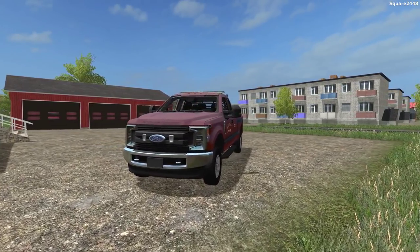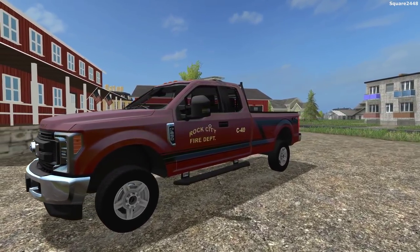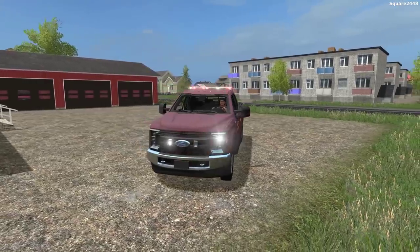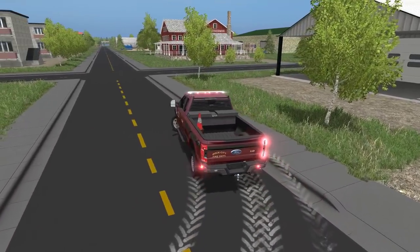We're going to say a small camper is on fire at the local campgrounds. We'll be hopping in our brand new 2017 Ford F-250 Extended Cab Chief Truck, turning our lights and sirens on and making our way over to the Volunteer Station — it's the closest station to the fire and it does have the equipment needed to put it out.